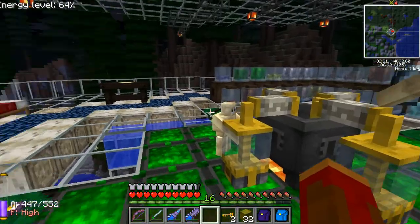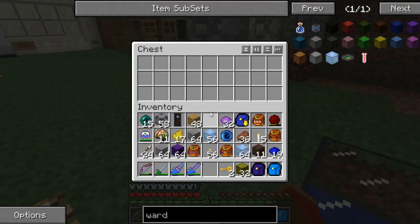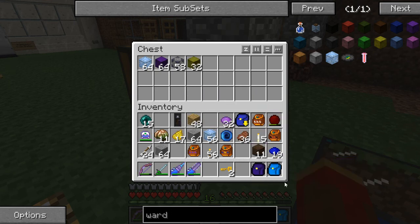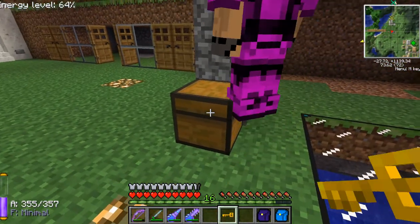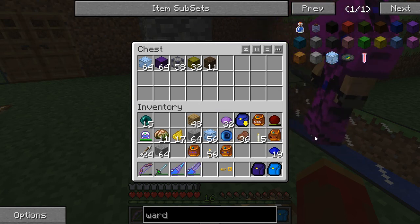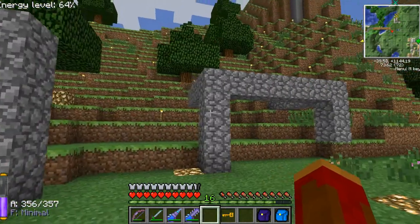Back here at the village, I'm going to give Nilo a little chest right here with some of these materials. He's asking for the door but I want to give him a key first. Door comes last. There we go - you can have the door. In the meantime, I'm going to get stuff together to do one or two of these shops.